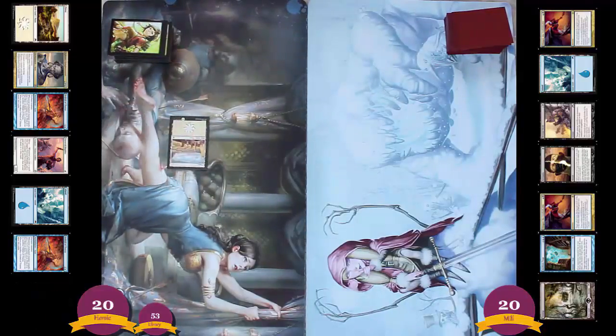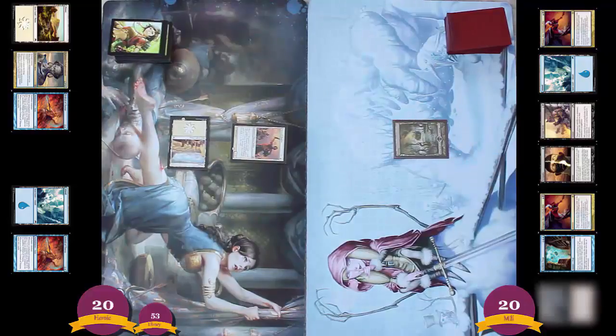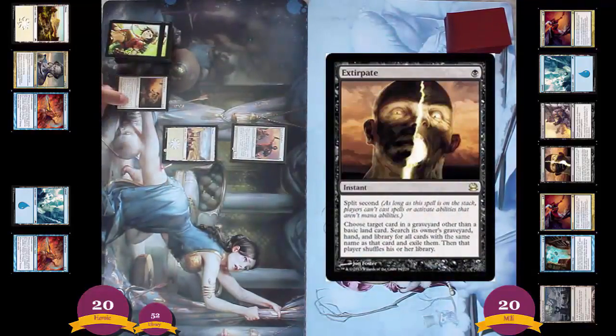Heroic goes first and, as predicted, it plays a Plains, taps it, and gets a Favorite Hoplite right away. He can't attack yet because he's got Summoning Sickness, but he's going to get buffed next turn and then be able to come out and attack. Mill just drew an Aphelia Drown Yard — that's a later game card that can Mill 3 here and there. They're playing a Swamp and there's nothing that they can do, so they're going to pass the turn. The only thing they could cast would be Extirpate, but Extirpate requires you to have cards in your opponent's graveyard.